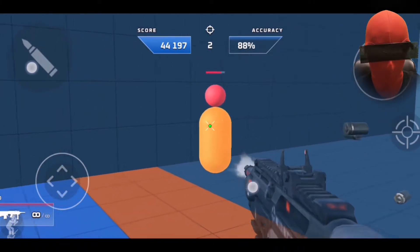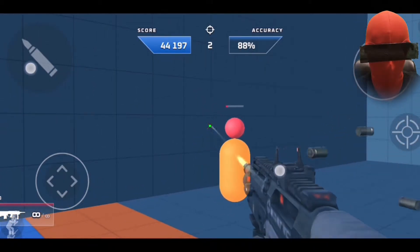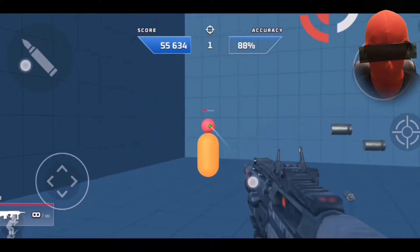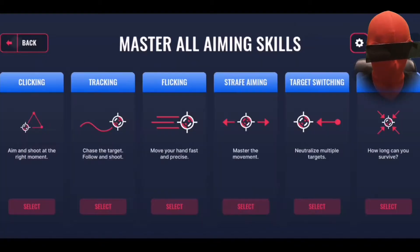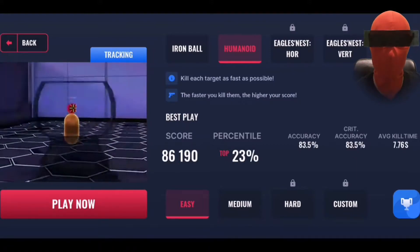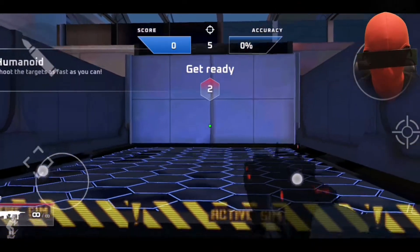So yeah, on Easy there is no point just aiming at the body. If you want to get the highest points possible, just do headshots — otherwise there's no way for you to score high. Let's come back to high quality settings. What I will do right now is first do the body shots and see what score I get, and after that I will go for just headshots and let's see what the score difference is between the two. I'll try to focus as much as I can.